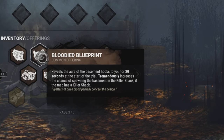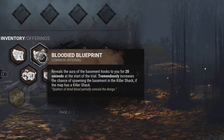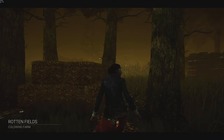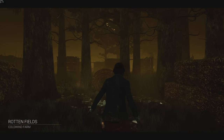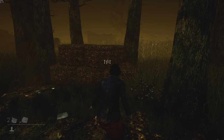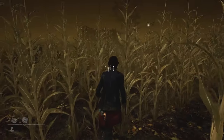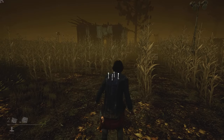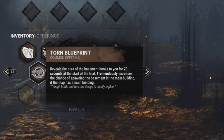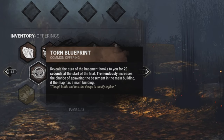The Bloodied Blueprint offering will reveal the aura of the basement hooks to you for 20 seconds right at the start of a match. It will also guarantee that the basement spawns in the killer shack, unless another offering is played. The Torn Blueprint will also show you the auras of the basement hooks for 20 seconds at the beginning of a match; however, this one will guarantee that the basement spawns in the main building, unless another offering is played.